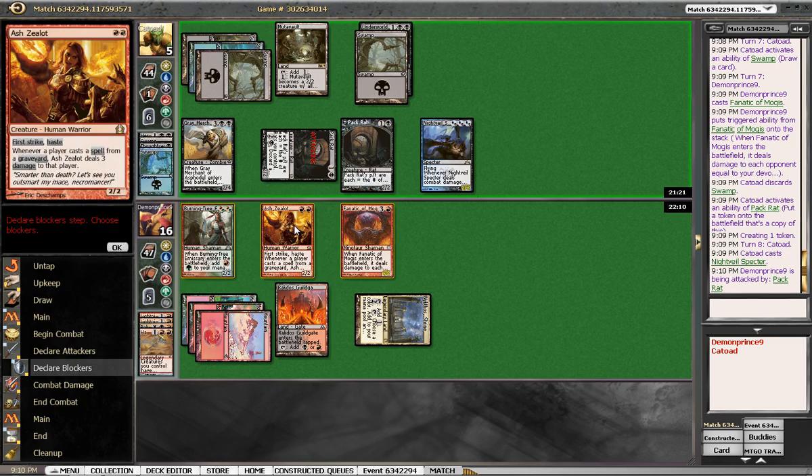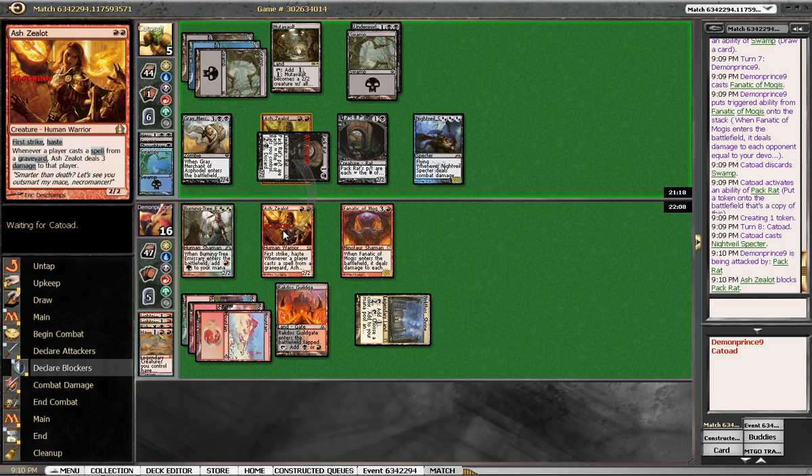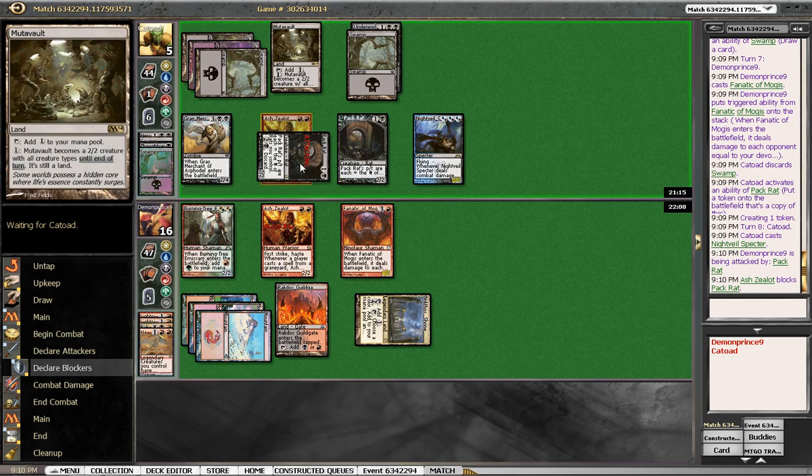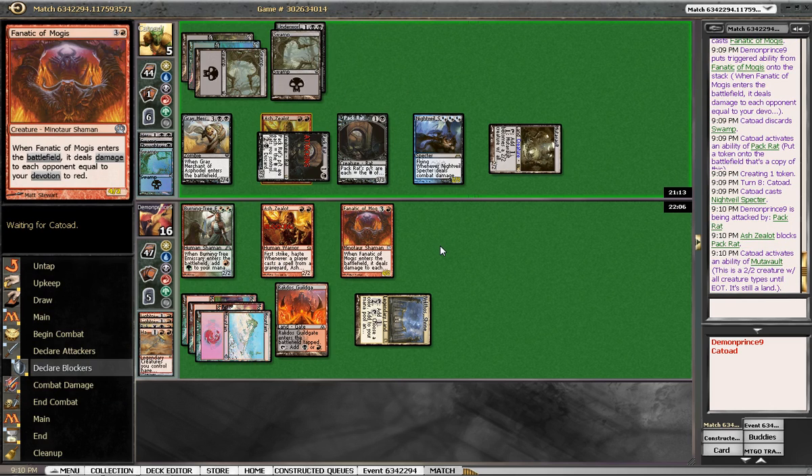Can we block that? Okay, we're gonna block it. I don't know what negative can come out of this, but he can Doomblade this anyway. Oh, we can Mana vault — oh, that was dumb. Totally forgot I could do that.